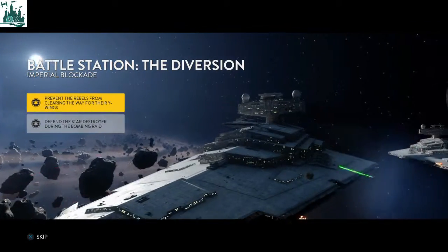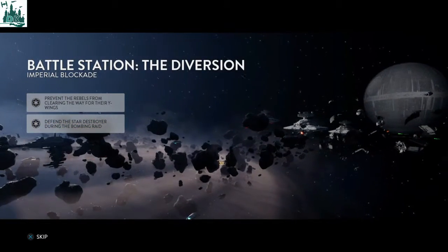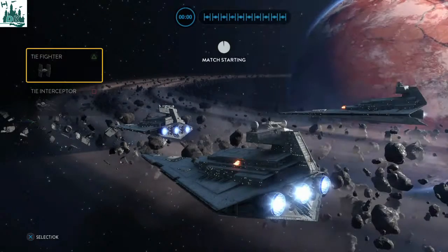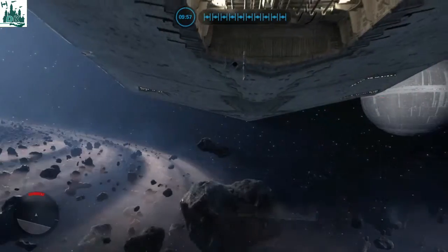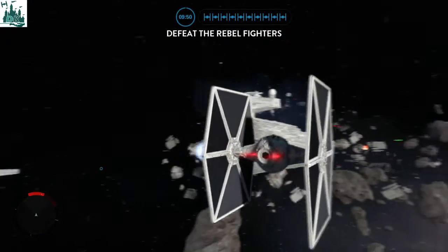What's up everyone, it's Roger here from thiskingdom.com. Continuing to play Star Wars Battlefront, the Death Star expansion pack. I'm gonna be doing Battle Station, the Diversion Imperial Blockade, to prevent the rebels from clearing their way. I'm gonna be doing a TIE fighter. I just did a match from the other side — it's kind of interesting to see how we do from this side, from the Empire. We're gonna defeat the rebels.